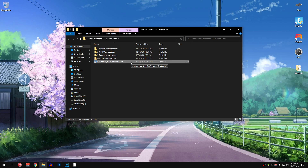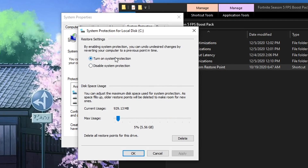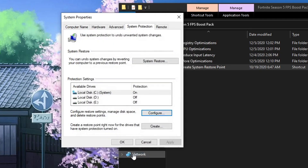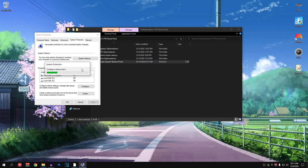A system restore point is highly recommended in case these tweaks don't work out for you — you can reset everything back to default with a single click. Open up Create System Restore Point. Once this window opens, click on the drive where you have Windows installed and click Configure. Make sure that Turn On System Protection is checked and set the max usage to around 5%. Then hit Apply, hit OK and click Create. Name it anything you want — I'm going to name it 'backup' — then click Create. Now we have successfully created a restore point.